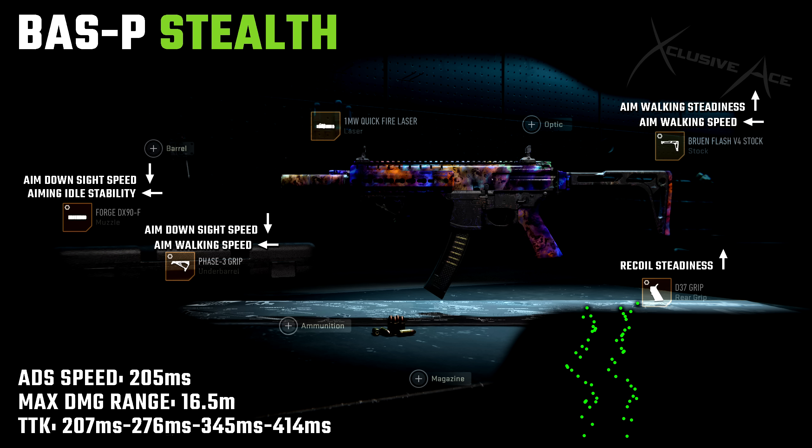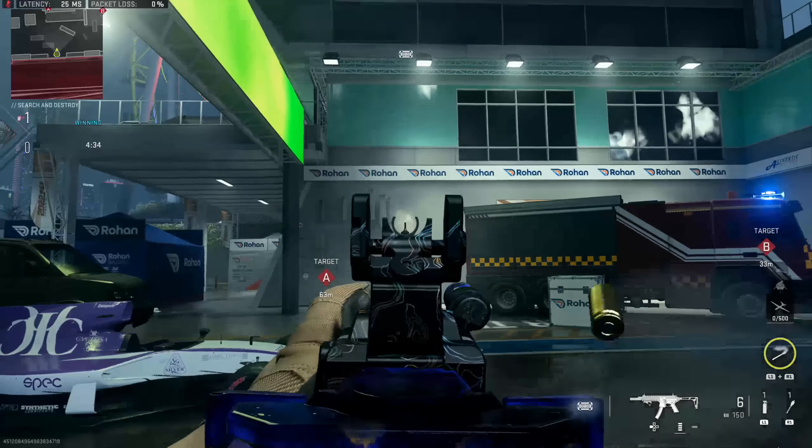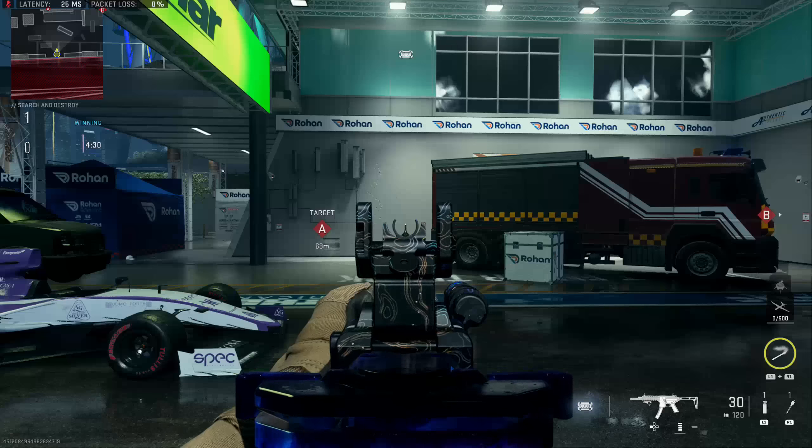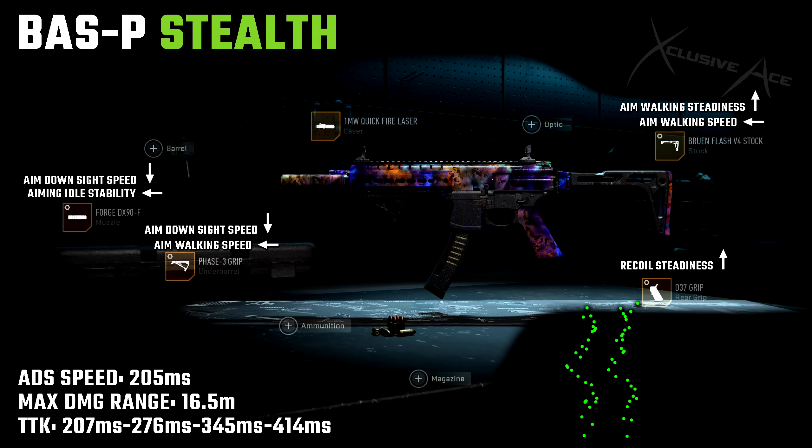With this build compared to the all-around build, we are going to see a little bit worse recoil control, so I wouldn't want to stretch into longer ranges. But for close to somewhat medium ranges, this recoil is generally just fine. We do have an amazing aim down sight speed at 205 milliseconds — very snappy. Our maximum damage range is still better than any other SMG at 16.5 meters, and within that range we're killing in 207 milliseconds. This is just an excellent aggressive option for stealth play.